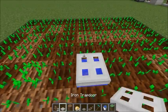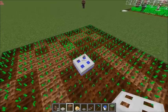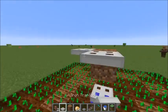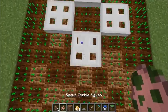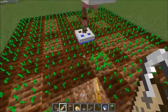You put an iron trapdoor over the water there, and then you go up one block, and then on the side of that block, place some more iron trapdoors. In the center there, place your zombie pigman and give him a name so he doesn't despawn.